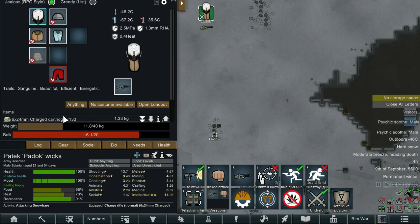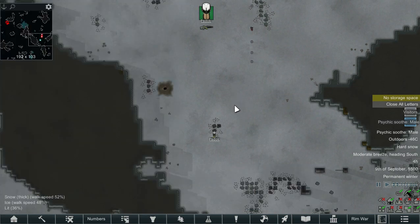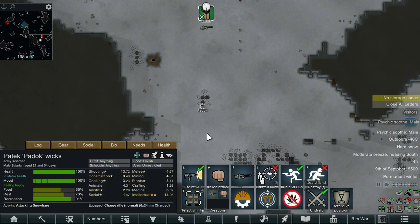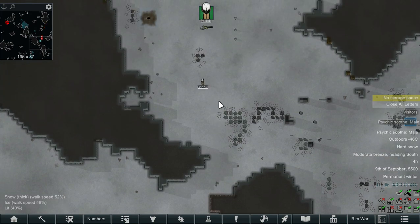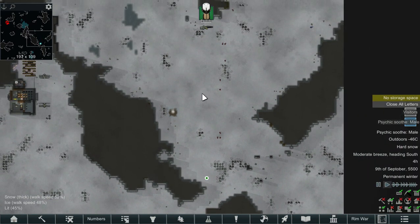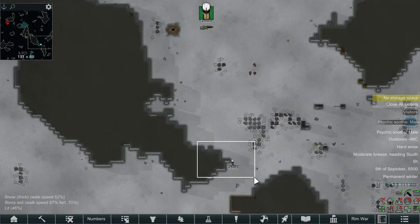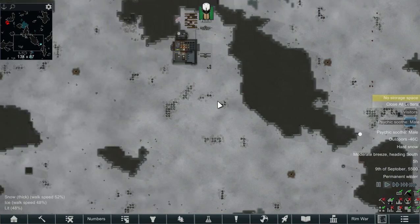A slight issue we do have is we only have 133 rounds of 6x24 left. We started off with 1000 and we definitely don't have 1000 left. Not sure what's happened to the rounds. I've heard stories of traders coming in and picking up ammunition off the ground if it's the gun they're using — but that might not have happened. Either way, not in the best situation when it comes to rounds.